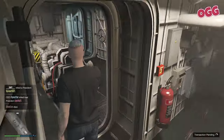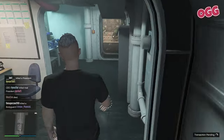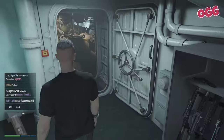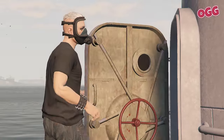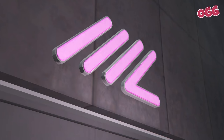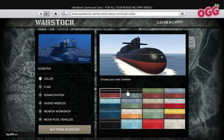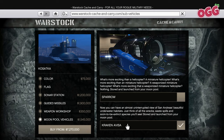In no particular order, let's start with the Kosatka. The Kosatka submarine isn't just a vessel - it's your solo ticket to the Cayo Perico heist, arguably the most rewarding endeavour in GTA Online for the lone wolf. Your journey begins with a visit to the Music Locker, then Warstock, Cage and Carry. While the base model does the job, consider adding the Sparrow helicopter for its agility and speed, as it's crucial for efficient heist prep missions.